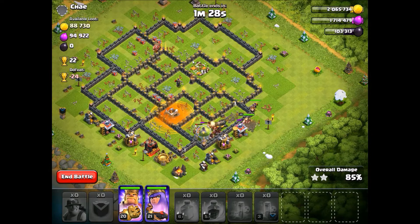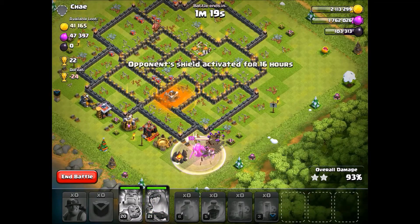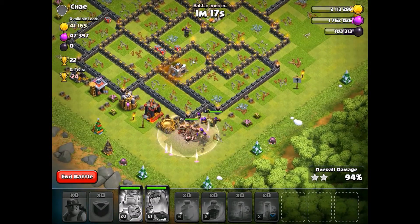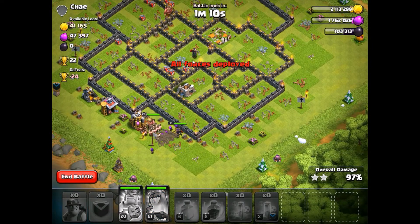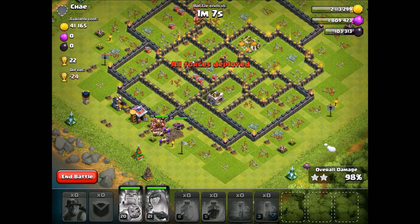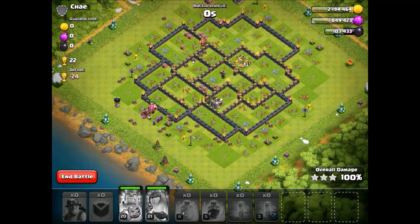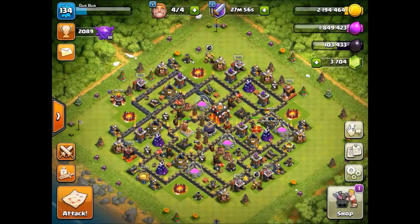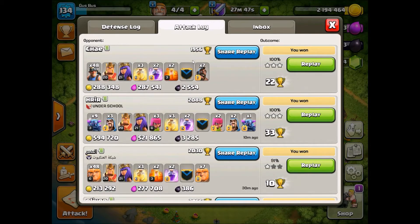Pop the King's ability, pop the Queen's - and boom. That was not bad. I didn't want to try too difficult a base because miners are just terrible, and that just wouldn't be entertaining. I'd rather bring out a 3-star for you guys. One minute left - that was fun. That's going to be the end of the video. We actually got a lot of loot on these past three attacks. Look at that loot on those past three attacks - wow. Almost all three of them were 100%, and I didn't even expect one to be.